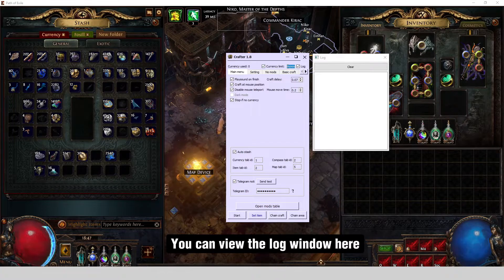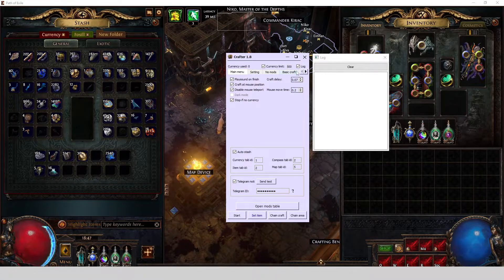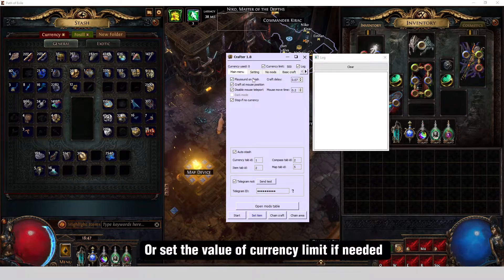You can view the log window here, or set the value of currency limits if needed.